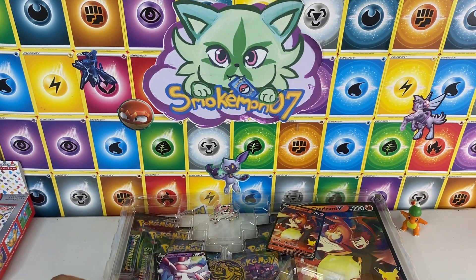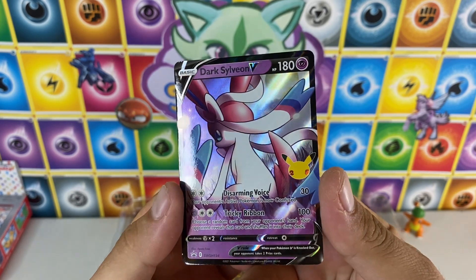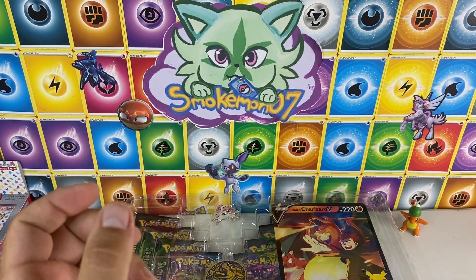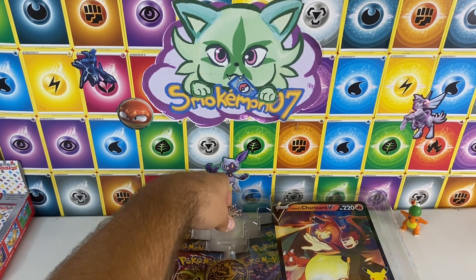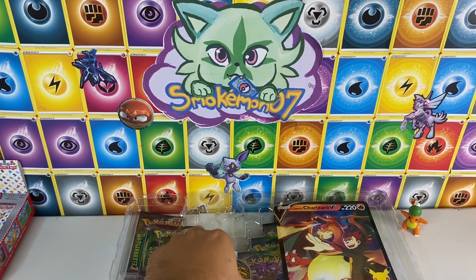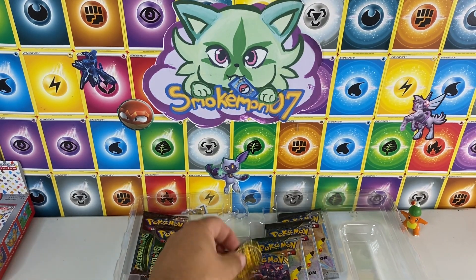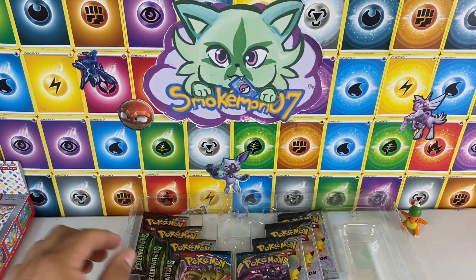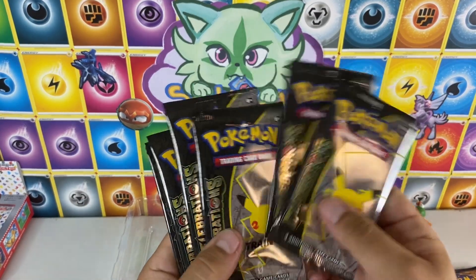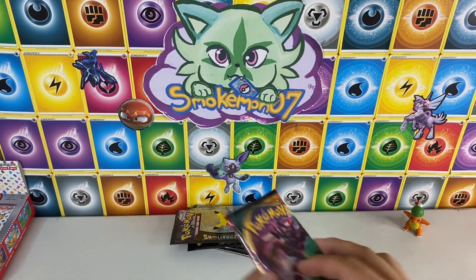Let's get that out of here. Charizard V — that is yours — or the Dark Sylveon V. Let me know which one is your favorite; the winner will get both. Free code, V memory code. We got a Sylveon pin, Charizard coin. And then the packs — these two garbage packs. And then what we're all here for: six Celebration packs. Let's go, let's get rid of this garbage — I meant the actual garbage, but I guess these packs too.